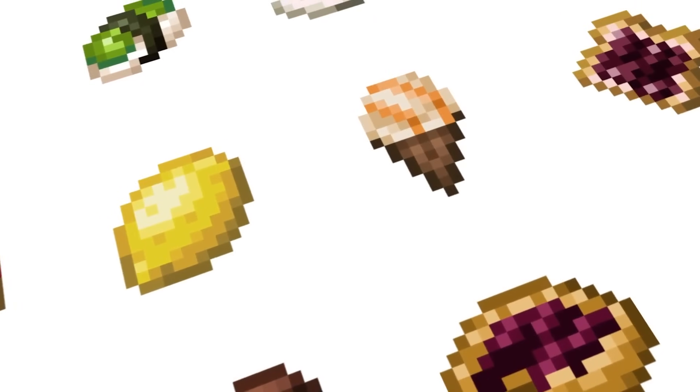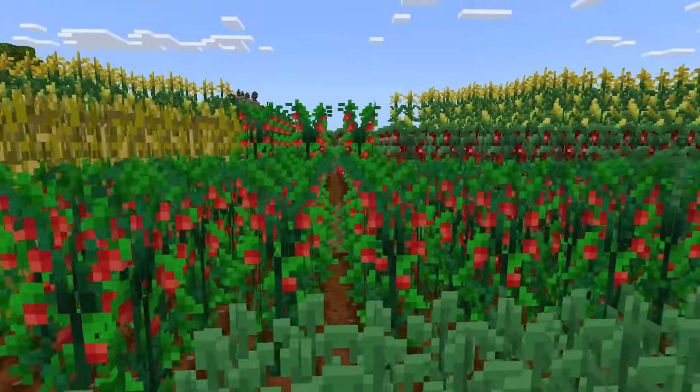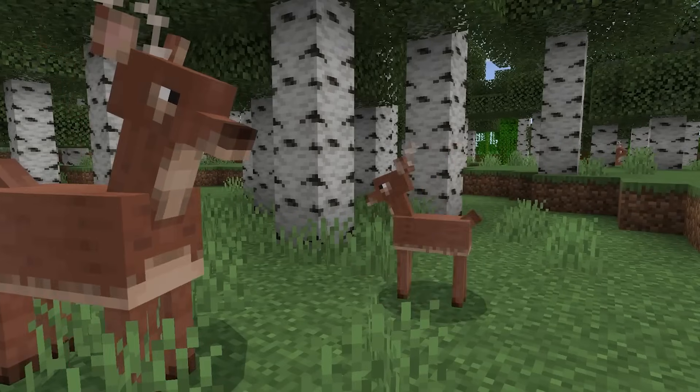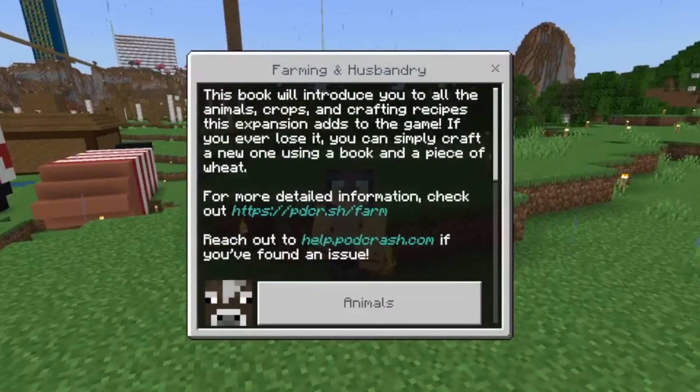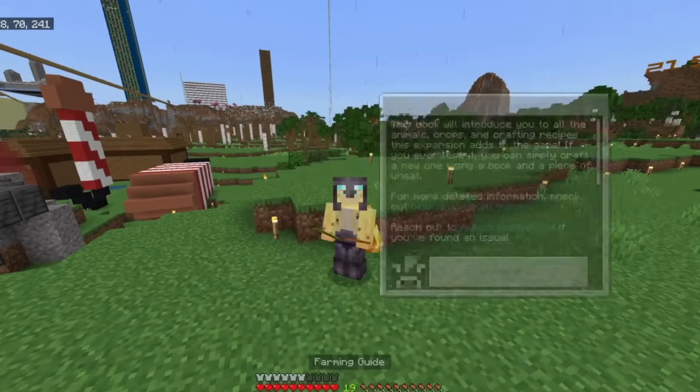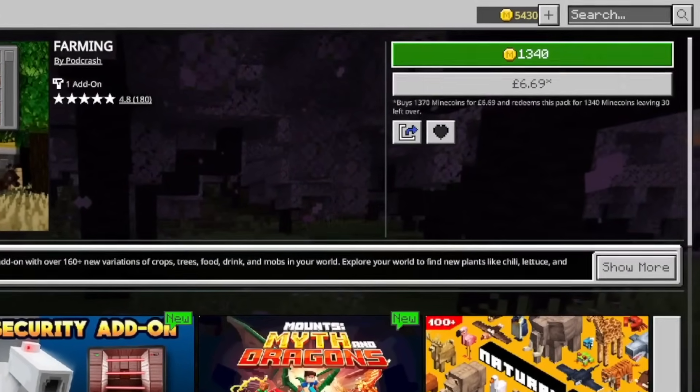It claims to add over 160 brand new types of food, crops, as well as some animals in their trailer. Today I'm going to be checking out exactly what's inside this, and whether the Farming and Husbandry update is worth eight of your valuable real-world dollars, or 1,340 of your Minecoins.